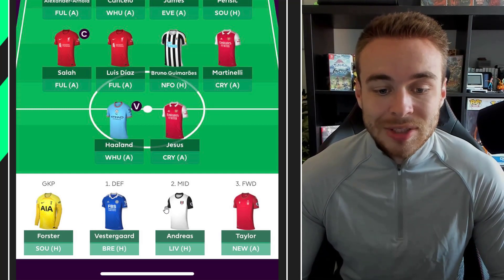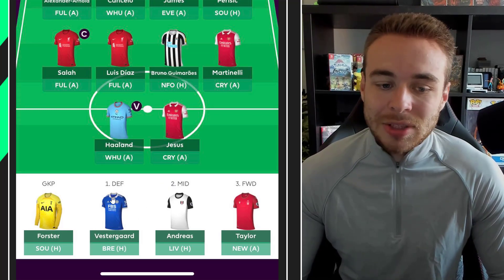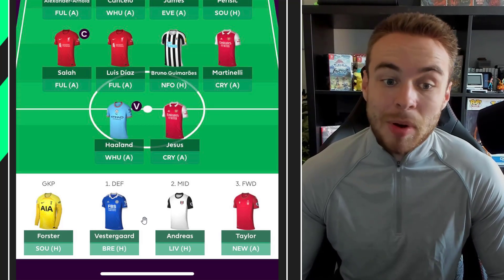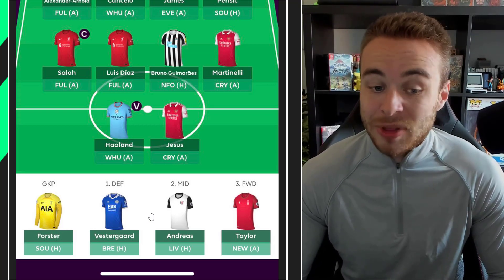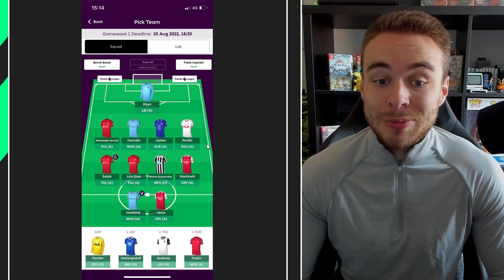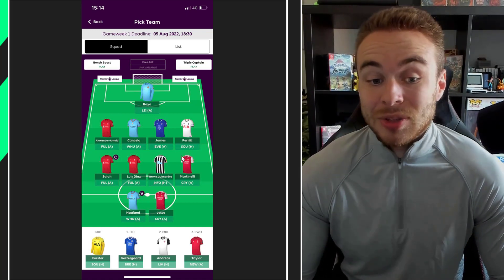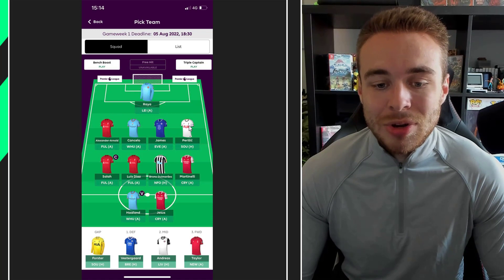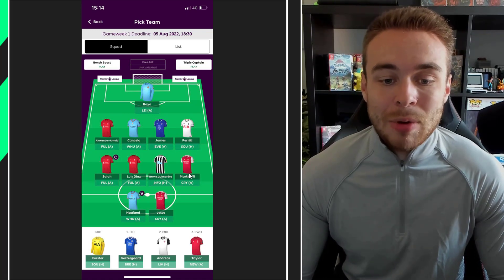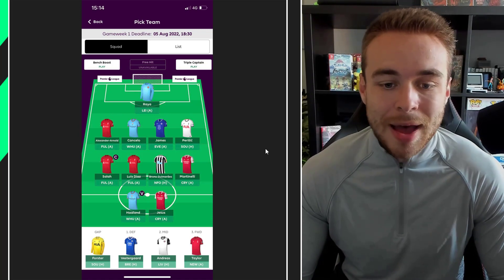On the bench we've got Forster, Vestergaard, Andreas Pereira, and Taylor. I don't think Vestergaard is an option at all — Nico Williams is right there and will be playing every single game. So get rid of Vestergaard for Nico Williams. Apart from that I don't see too much wrong with it. I'd go Kane over Haaland, and Perisic — you could use that money elsewhere, maybe downgrade to Trippier. If you drop one of the 6 million midfielders you could upgrade to Rashford.